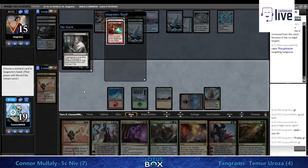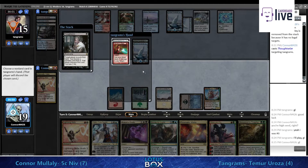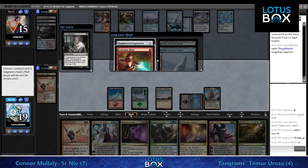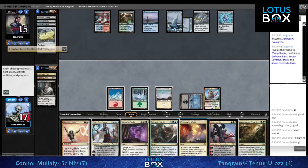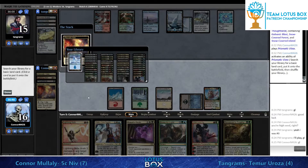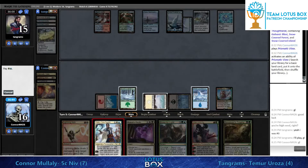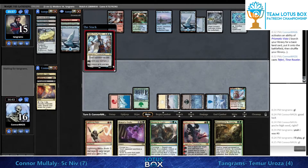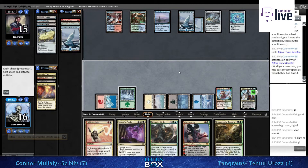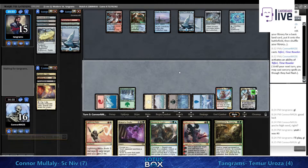There's an Engineered Explosives, a Galvanic Blast - we can kind of resolve whatever this turn. I actually like getting Teferi down. That makes the Cryptic Command we know is on top significantly worse - if counterspell is not an option for your Cryptic Command, it's not quite as good. This is really going to be locking Tangrams out pretty hard.